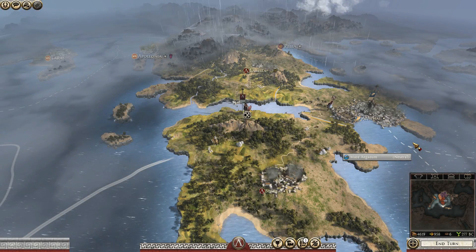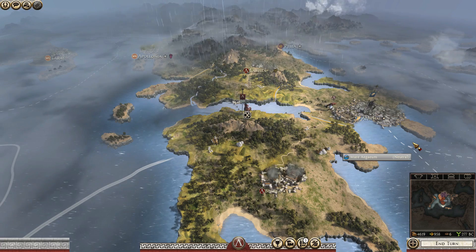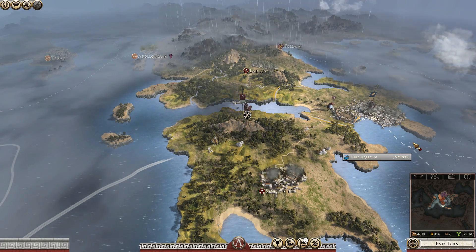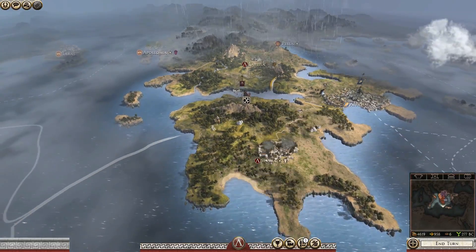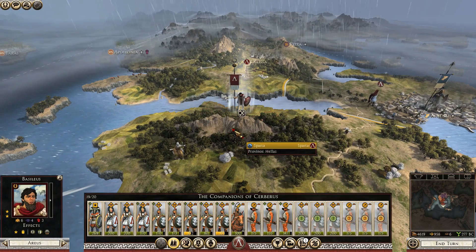Ladies and gentlemen, boys and girls, welcome back to my Sparta campaign for Rome 2 with the Divide et Impera overhaul modification. Last episode we took Larissa, and we are currently sitting here outside of Sparta, trying to replenish and recruit troops.